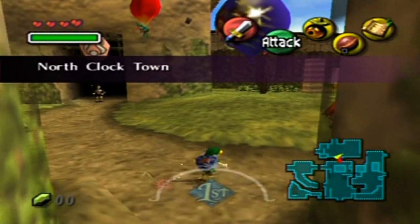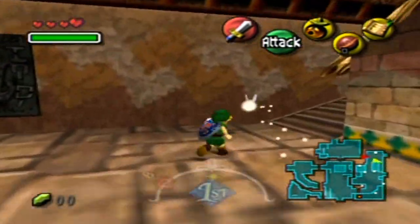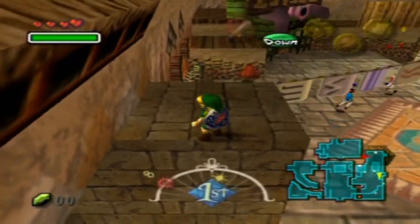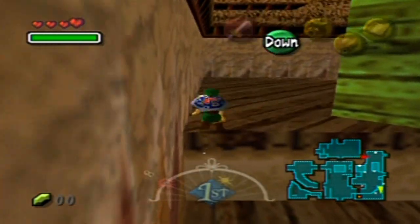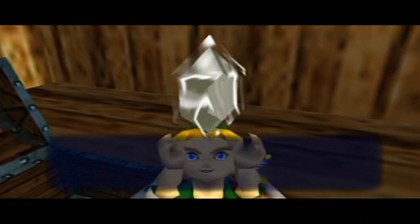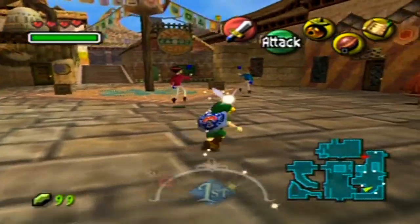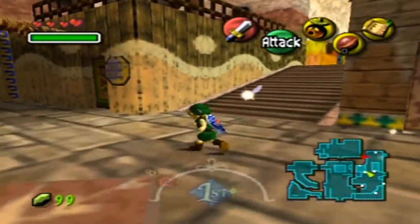I'm going to go back over to the other portion of Clock Town and get that 100 rupees, because what I'd like to do is deposit all of those rupees at the bank to get me over 200 and then I'll be able to get a wallet upgrade. At least I think it was after 200 — or was it 400? I kind of forgot. We'll see, because I'm going to be doing this probably every time I reset the clock, since it's going to be faster for rupee grinding.